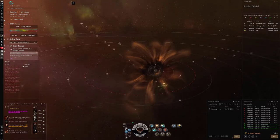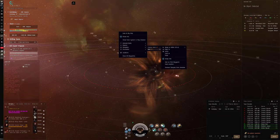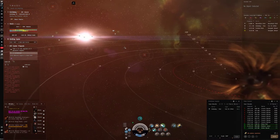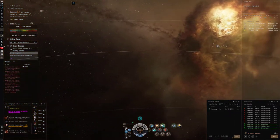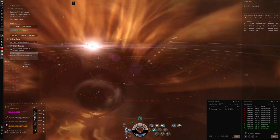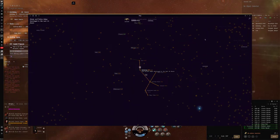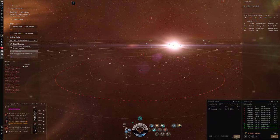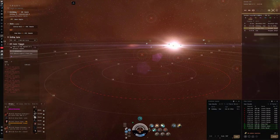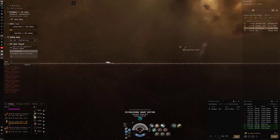All right, let's pull away cloaked - there are some signatures here, but I more want to see the EVE Gate again. Let's save this and we can jump back to Wicked Creek if we want. We've got three jumps to the EVE Gate. We do have some company though - oh, he's gone. Let's just go for it. On my other character I have bookmarks already saved here, but this character has never been here.